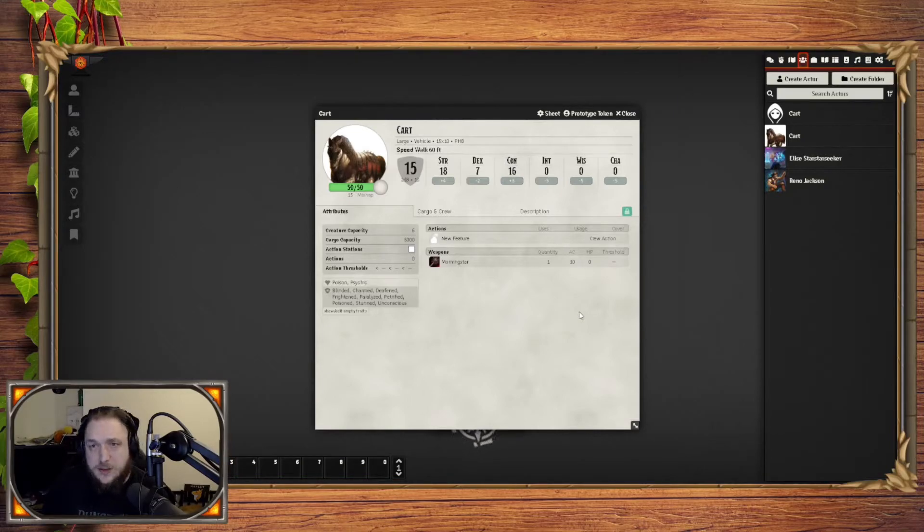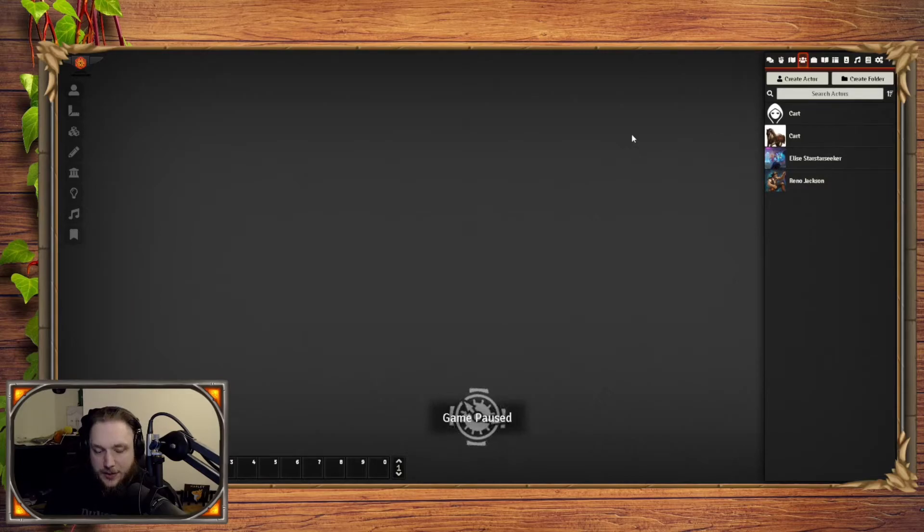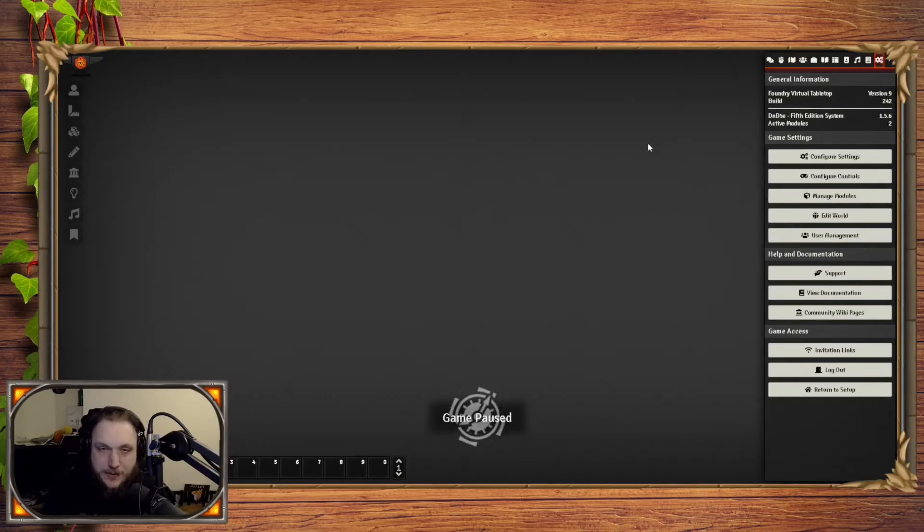There are also modules — for example, if you use D&D Beyond to download everything, or if you're moving from Roll20, there are modules that allow you to import your entire Roll20 campaign. I used that when I moved from Roll20 about a year ago — I'm not sure if it's still up to date, but it definitely did exist. That is worth noting: modules do get outdated sometimes, or people drop support for them. As I said in my previous video about updating, you want to make sure a module is supported by your Foundry version before you update, because checking 15 or 20 modules can be quite a task.